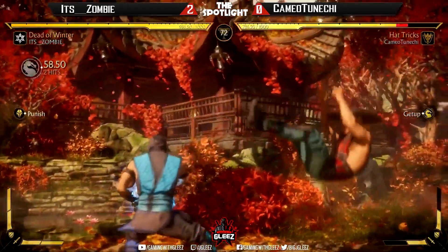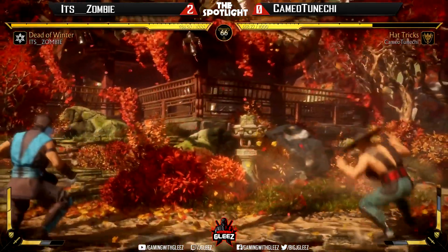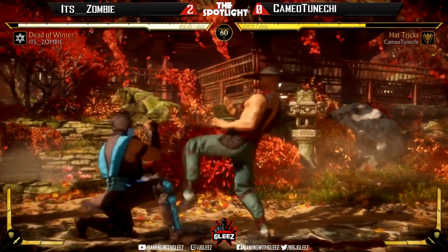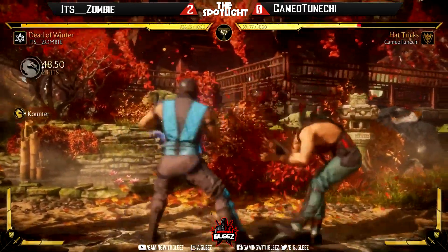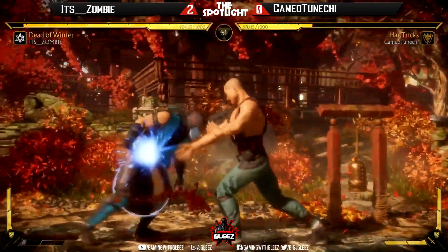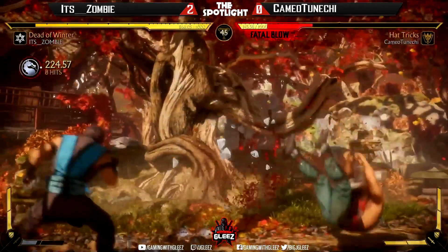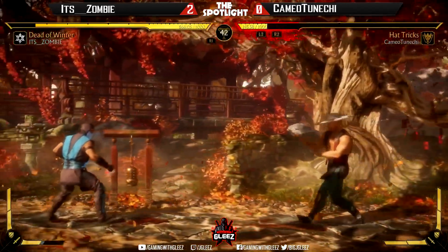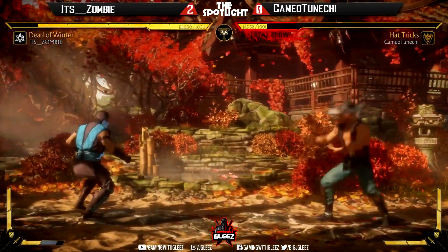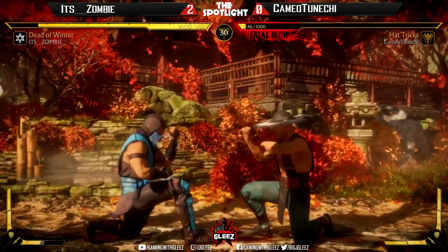Zombie's been known — nice punish. Nice poke, nope, not gonna get it — double pokes though. There we go, that's a good confirm. Staggers into the overhead, good blocks — no punish, that's gonna hurt. Whiffs to grab. A lot of damage left on the table missing that punish — you gotta make sure you punish those Sub-Zero ice balls.